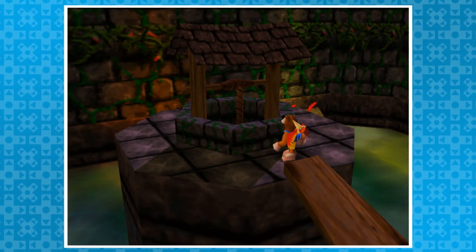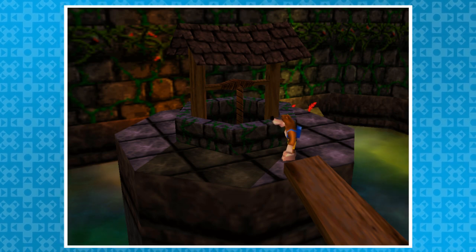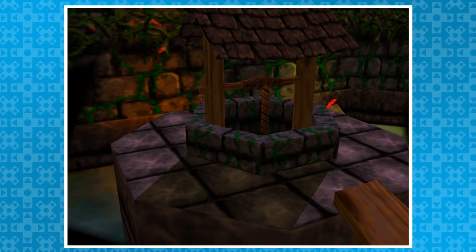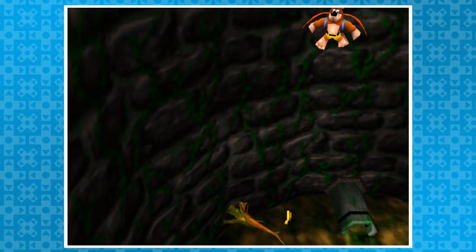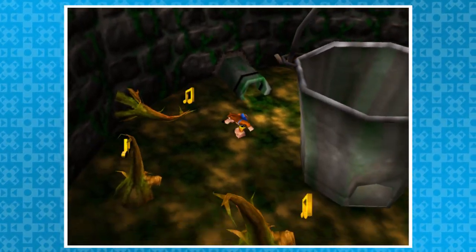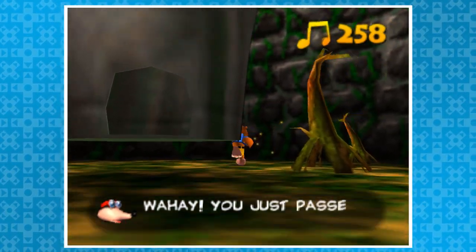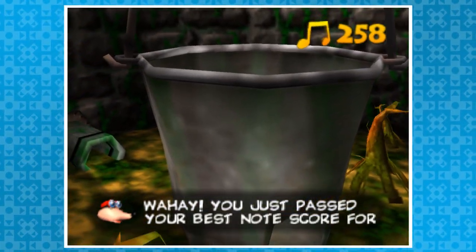Moving on to Mad Monster Mansion — let me show you how to walk underwater. As you enter the well from above, hold up-left on the control stick while mashing the A button. Banjo will flap over the wall's collision and end up paddling outside the well. If you jump away and then land back in bounds, Banjo will be walking around normally. While down here, you can collect notes and even explore the vines. You can also enter the bucket through a small hole, but it requires some well-placed thrusts.